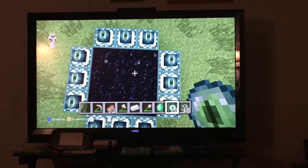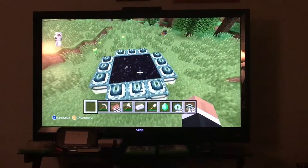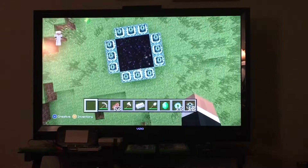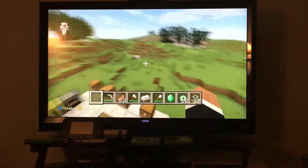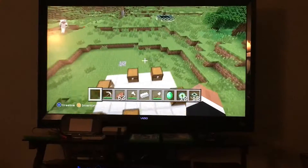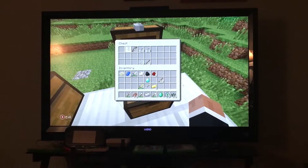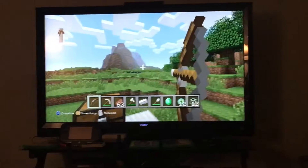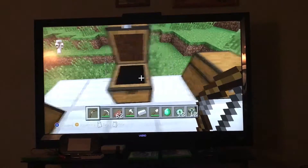This is the end portal — you can only craft it in creative mode. We're not going to go there now, we'll save that for another episode. In this chest there's also bow and arrow, so you can shoot arrows with the bow.